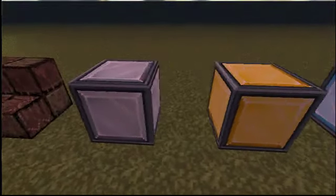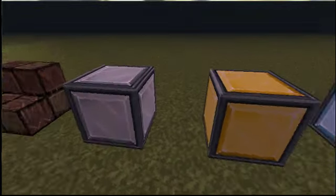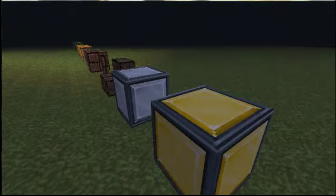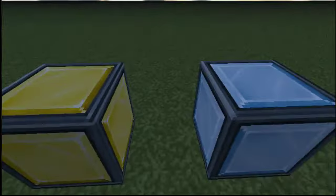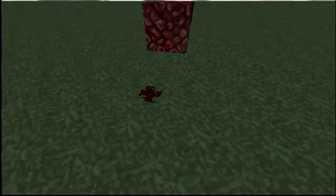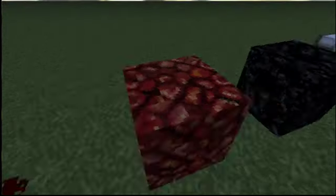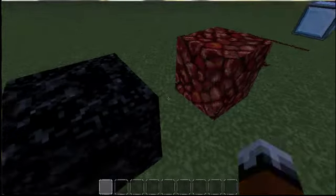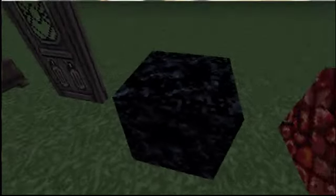This is the diamond block. Gold block — oh wait, sorry — no, that's the iron block. That's the gold and that's the diamond. Redstone, if it's like connected or whatever. That's just regular redstone. That is weird. That's nether rack, sorry. And that is obsidian. I like the obsidian because it looks pretty black and I like black.